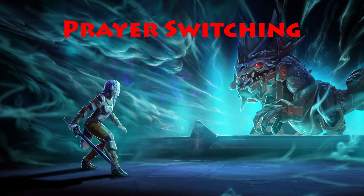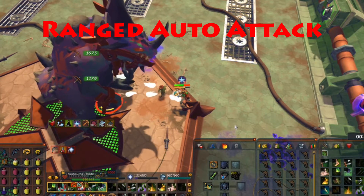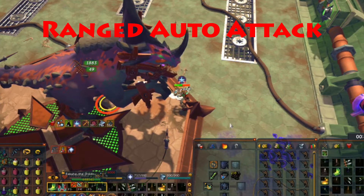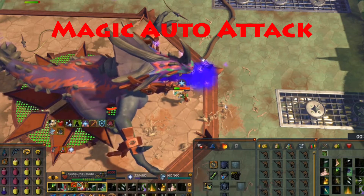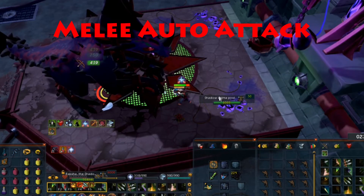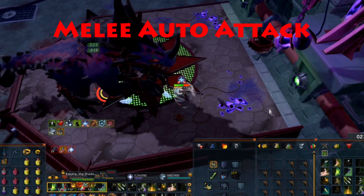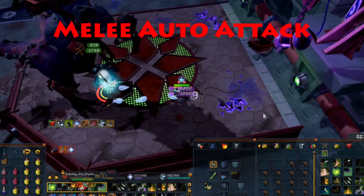When dealing with the auto attacks, it is highly recommended that you learn how to prayer switch. However, it is possible to kill this boss only camping soul split, although in this example kill you'll see that it is very painful to do that. In the ranged attack, Raksha will first lean up and then lean back down and simultaneously shoot a bunch of spikes from his tail at your character — you'll need to pray range before the spikes hit your character. For the magic attack, Raksha will lean up again and then open his mouth and shoot out a purple ball that will travel towards your character; you need to pray magic before that purple ball hits your character. The melee attack is actually the hardest attack to see coming — Raksha will lean up and then lean back down and immediately hit your character for melee damage. I highly recommend having melee prayer on before the melee attack happens.